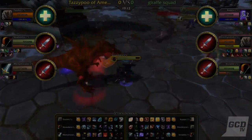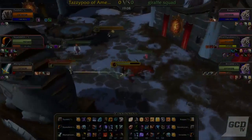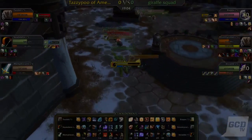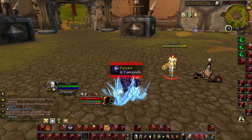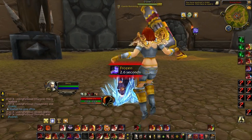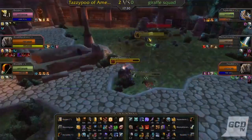On top of every player getting offensive and defensive cooldowns to do more damage or to prevent damage from coming in, each player also has abilities to stop another player from controlling their character for a very limited amount of time. These abilities are also on a cooldown timer. We call these abilities CC, which is short for crowd control.